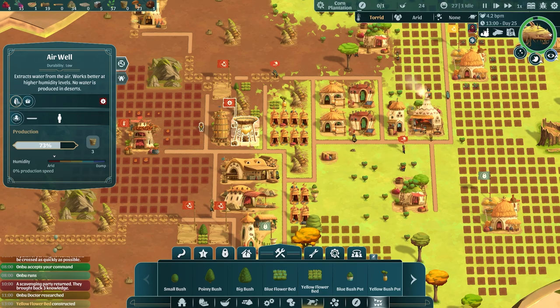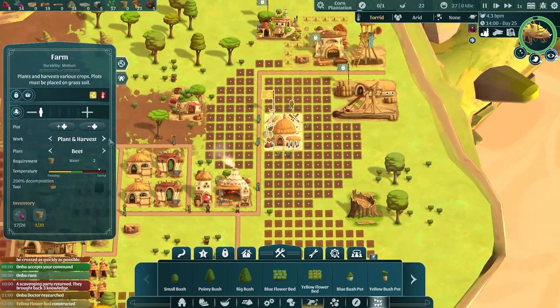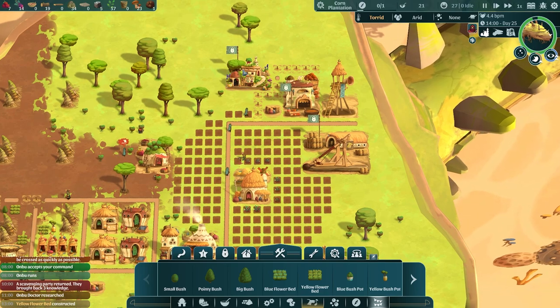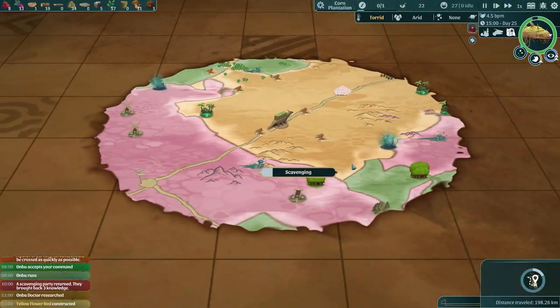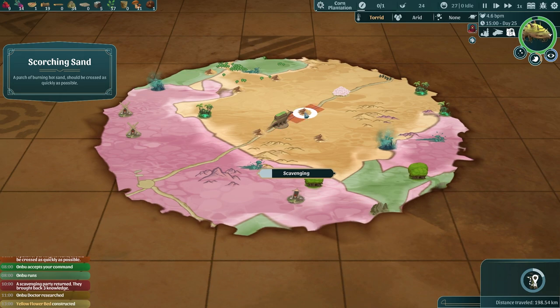Corn will get us some food. We need to close this since nobody can be bothered working there anyway, and we need to switch this over to cactus because we are in the very hot, harsh landscape here. We can open that back up — we'll see what we have workers for. Onbu is still running; he's basically out of danger, almost there.